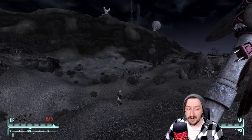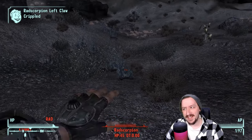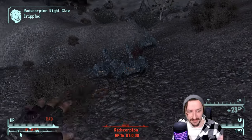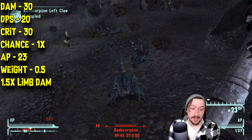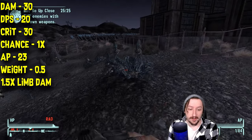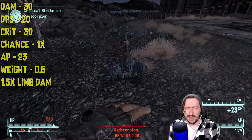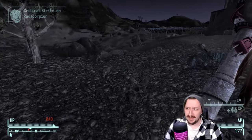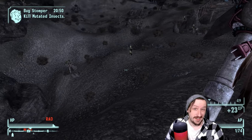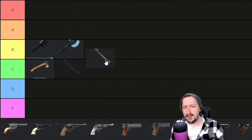The last DLC axe is the Tomahawk, which requires 50 melee and 3 strength — more than the others. It has a strange appearance: basically a pipe with feathers, an electrical cord, and some railroad spikes. It does 30 damage on hit, 20 damage per second, and 30 damage on crit — making it the highest crit axe of the thrown axes. It has a 1x crit modifier, costs 23 action points, and weighs only half a weight, making it arguably the best go-to throwing axe. Tomahawks are super common in Honest Hearts on a first playthrough, and they still have the extra limb damage bonus. I'd put these in B tier with the Proton Axes.